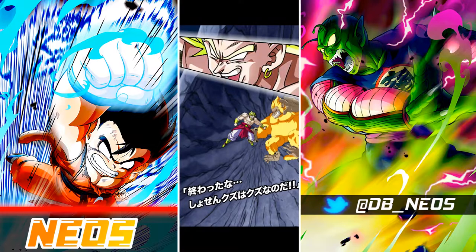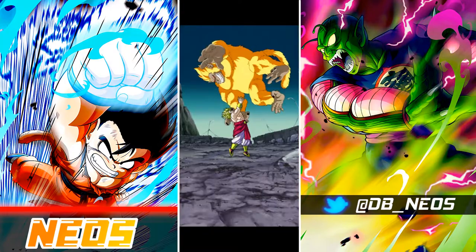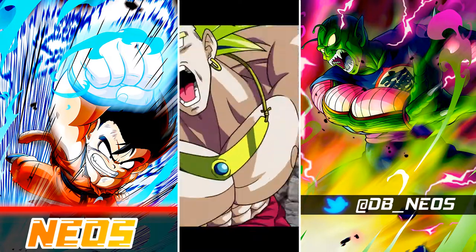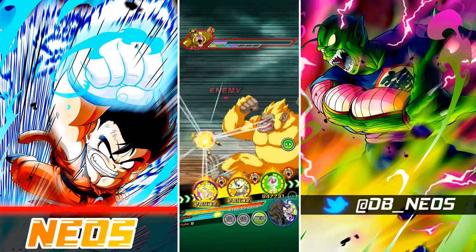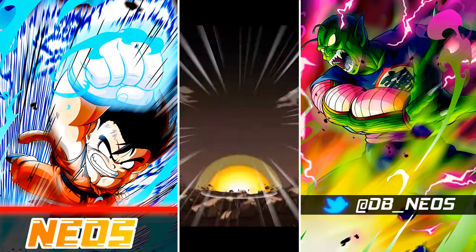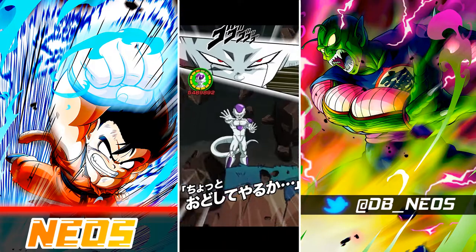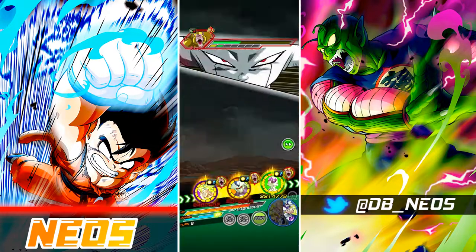The TEQ LR Broly is not good enough. INT Arcel — maybe he's okay because the final stage is TEQ, so INT Arcel has direct type advantage over that stage. He also has his full heal — when you fall under 30% health, you then heal, so that could be interesting. As for regular units, AGL Super Android 17 could be okay — damage reduction, but you'd need to be careful in the final phase.